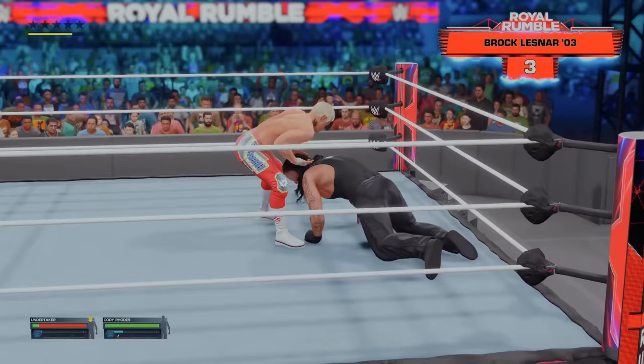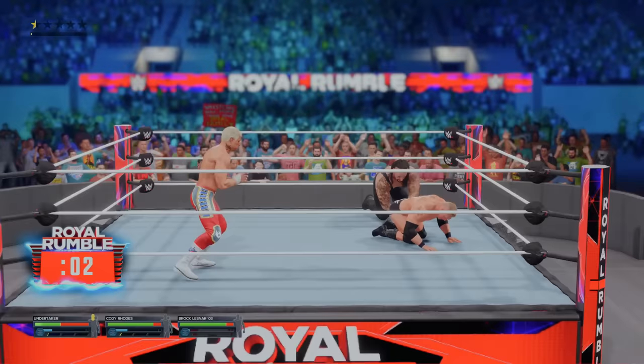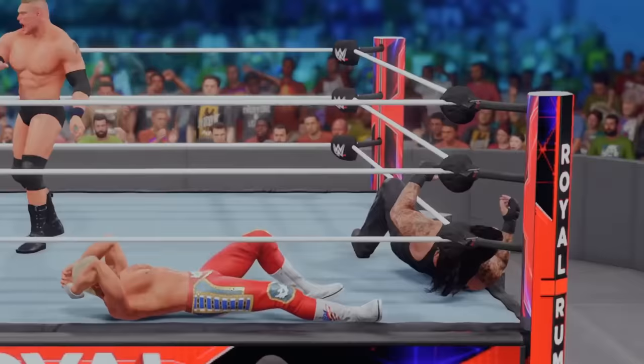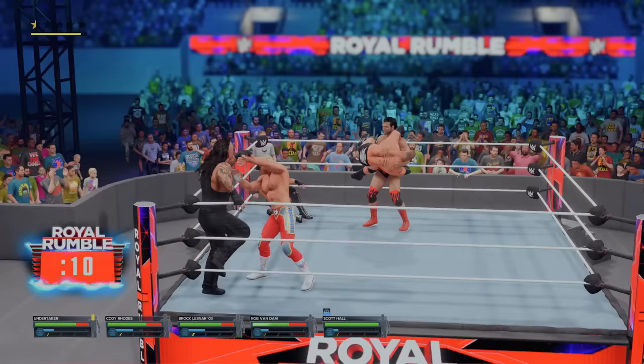Our first offensive move — I'll take it. Brock, please don't hit me. I will give you Cody right now. Someone's coming in at number 4. Brock's trying to attack us right now. It's Rob Van Dam, and I cannot get an offensive move. Create some space, let Cody and Brock go at it — I am going to hang under the bottom rope. I'm not going to bother nobody. At number 5, it's the late, great Scott Hall. Our strategy's working though, so far.